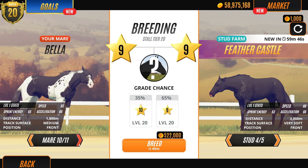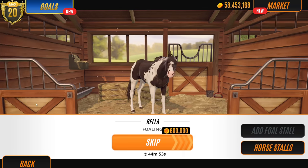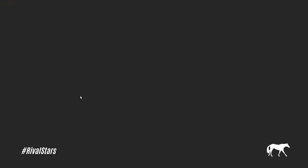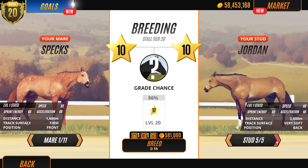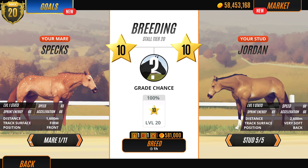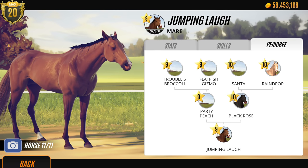This one could be alright - the stats drop a bit but it's got one black in the family. I feel like there's better out there but let's just breed with Bella and see. Well, at least we've bred one pure black and we've bred Bella today too - we've been kind of successful. We've had a lot of bays though - let's face it. I wanted to use our new stud because he's got loads of black horses in the family, but I just want to use Jordan with Jumping Laugh because she's got lots of black horses in her family.